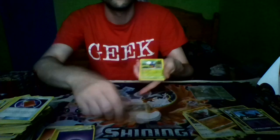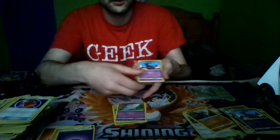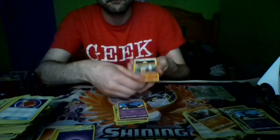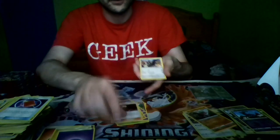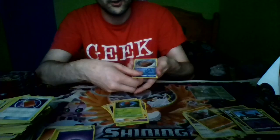Pack four: Bunnelby, Carblast, Spoink, Salandit, Mankey, Gladion, Staravia, a Selgor, a Reverse Holo Mamoswine, and a Scizor, and Fire Energy.